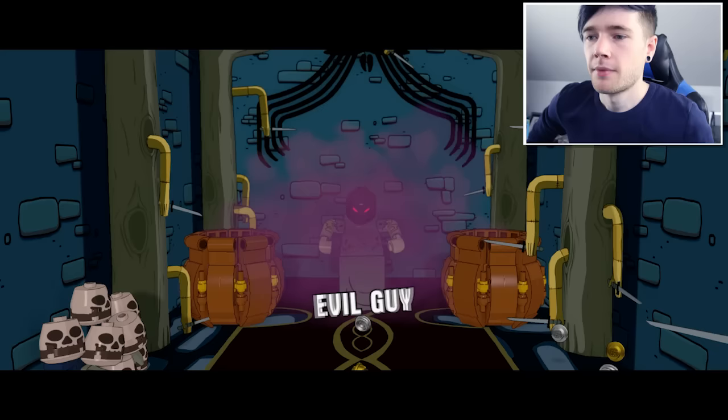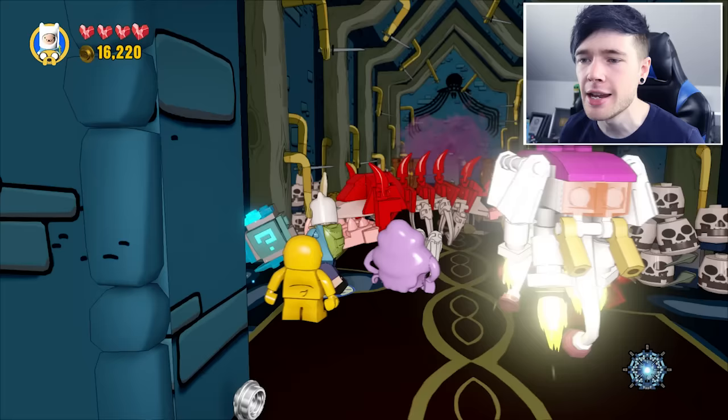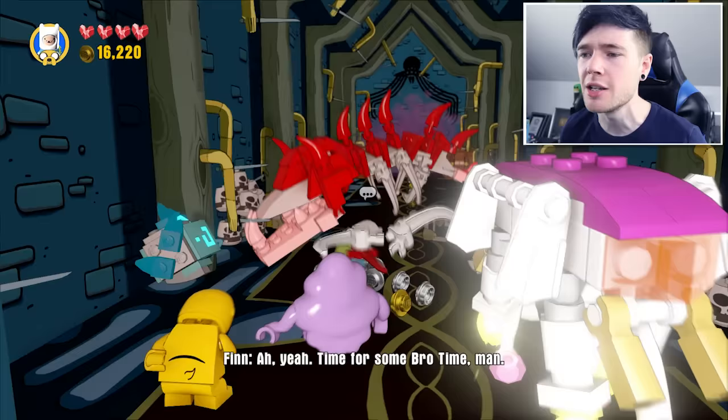We're definitely in the castle. Evil guy is here. But I think we have enough people to take him down. What is this saying right here? I need my hints. The hint says: press exit red demon LEGO object. So I definitely need my demon sword. Let's grab the demon sword and bust these things and try to kill evil guy.